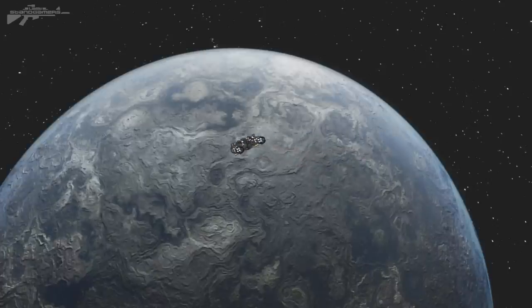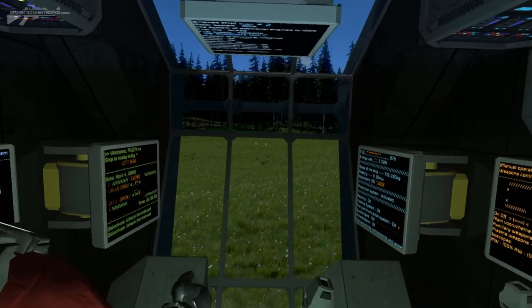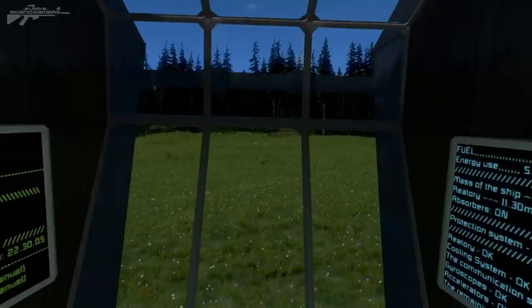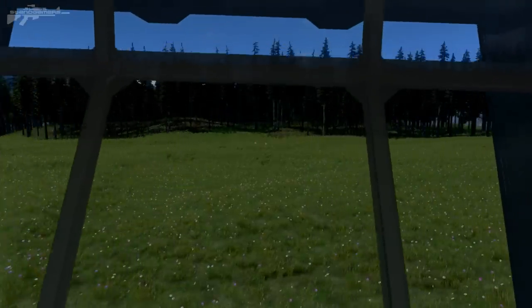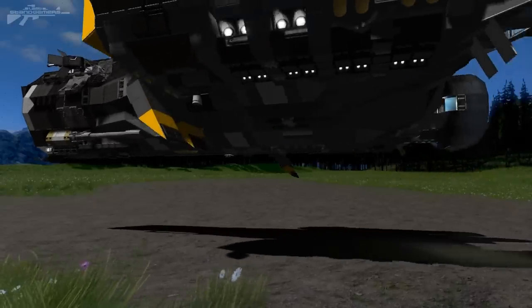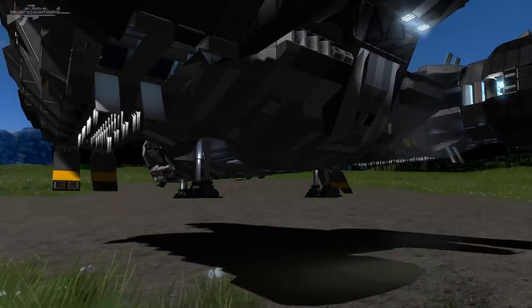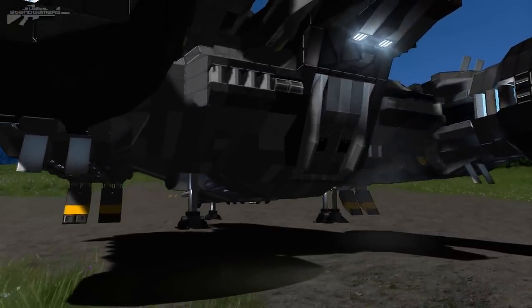The next question they pose is how big the planets should be. The current working range is 20 to 50 kilometers, which is considerably small compared to Earth — not even technically a planet. Even Pluto has a radius of 1,184 kilometers. However, these planets are still going to fill your screen when you get close. They prototyped big asteroids about eight kilometers in diameter and it looked pretty big, but gameplay issues emerged around the size of such a planet.